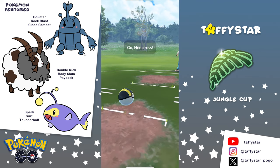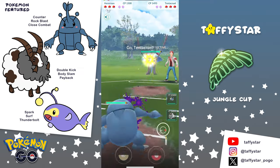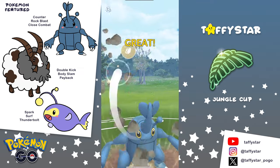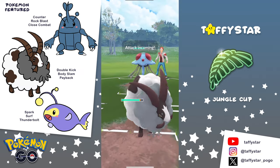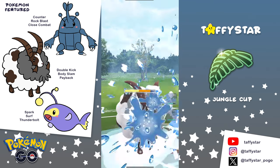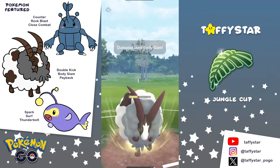Moving on to the next battle, we are going to see a Chesnaught on the lead, and this is actually a really good lead for Heracross because Heracross is going to be resisting everything from Chesnaught. Also, the higher you climb the spicier the teams get, because no one's really caring about climbing to Legend anymore, so everyone's trying all these interesting Pokemon. Really nice spice there, and the opponent is going to swap into a Tentacruel.